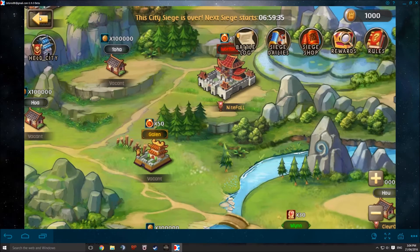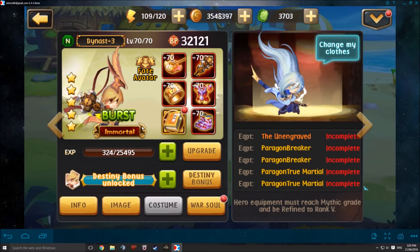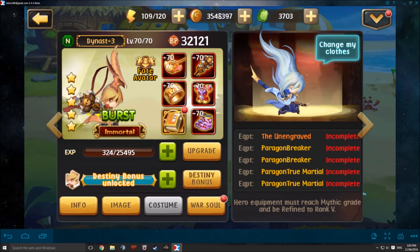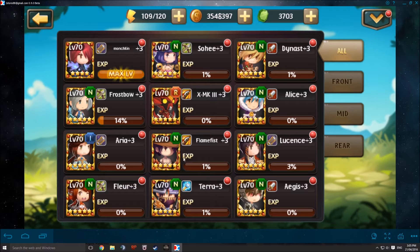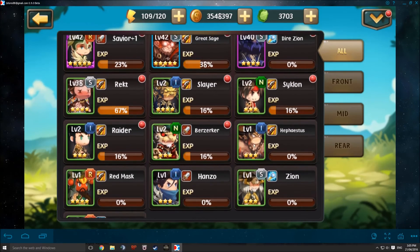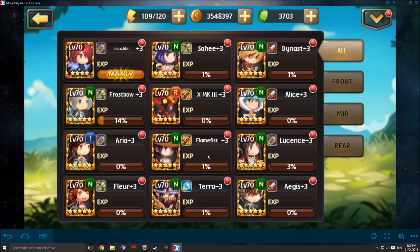There are some heroes where you won't have the ability to get their fate avatars even though the game has it in there. The example of this is Dynas — you are unable to get any of his equipment at this point in time, and hopefully future updates will release this. The other ones where you can get the armor and trinkets but not the weapon are Fetus, Empyrean, and Dragoon.